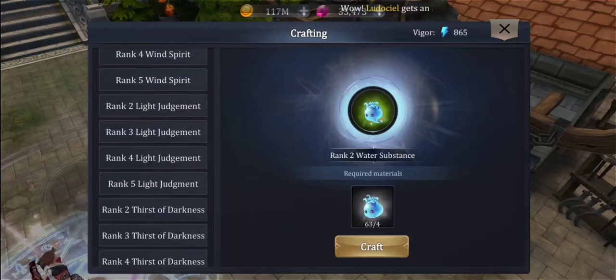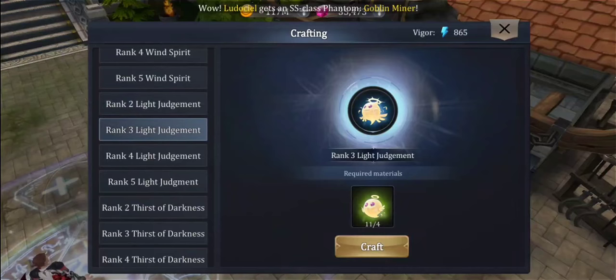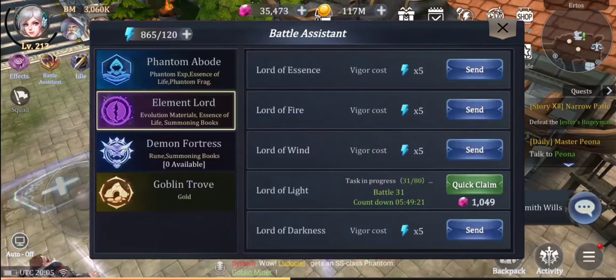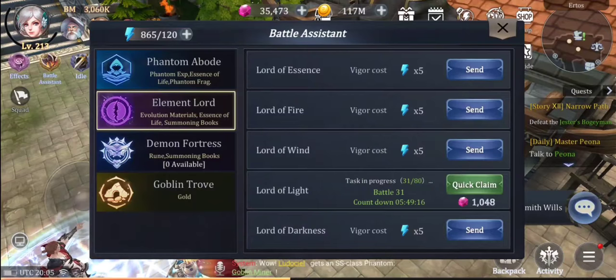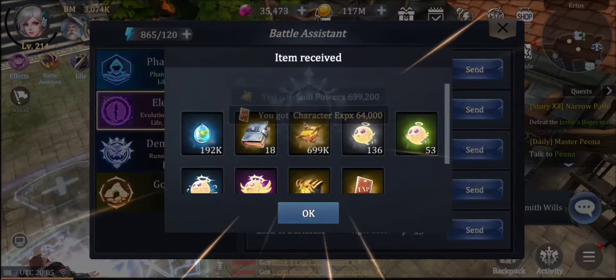There are many more spirits in the game now — rank four and rank five spirits — to take care of the new evil levels that have been introduced. I'm going to use some gems on stage nine just to show you the increase in drop rates, because it doesn't take much to evil things up now. When you're at evil 8 and want to get to evil 8 plus one, you only need an evil 4 copy of that phantom — it doesn't take many resources.